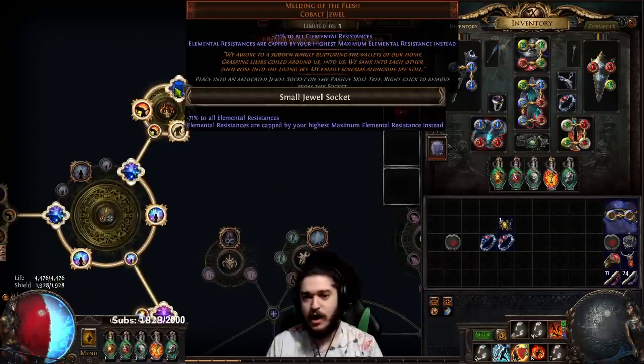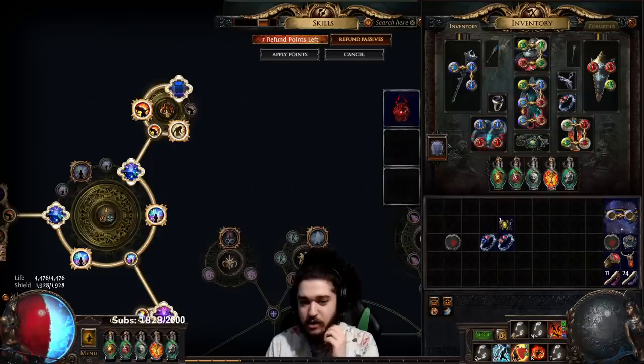I have just recently integrated Melding of the Flesh. I divined it to be 71 - it was like 1.2 exalt to buy it. It has now jumped in price, actually double the price now - it is now 2.5 exalts.